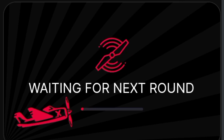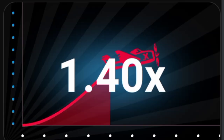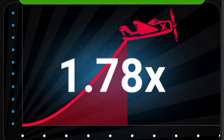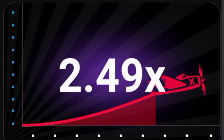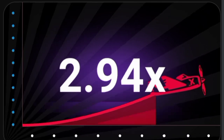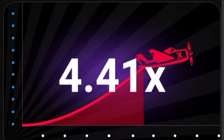The first step is you have to wait for a red multiplier to appear. When I say red multiplier, I mean you have to wait for a multiplier that is above 10x or equal to 10x to appear. After this multiplier appears, we can proceed to the next step.